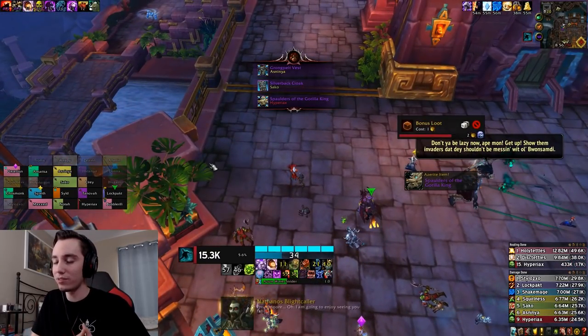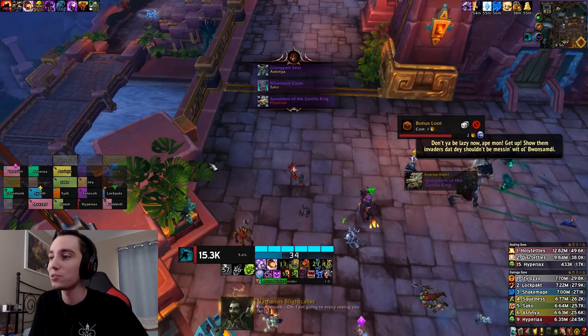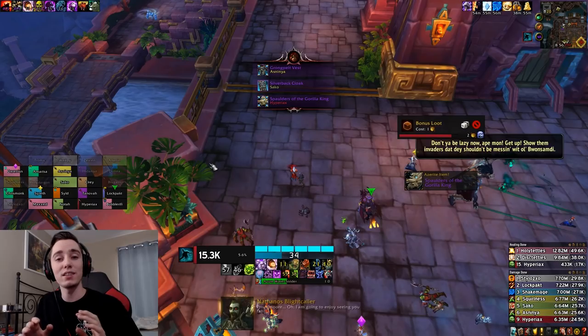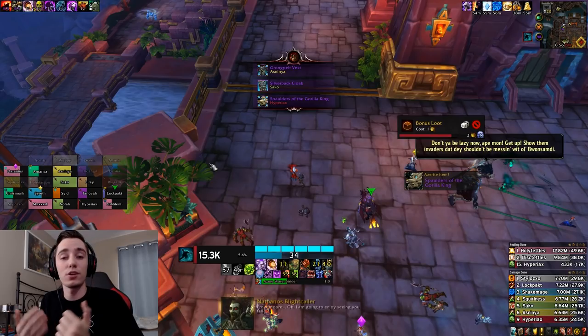I end up at 24.5k on this fight — this was a rank 2. Super messy kill, the boss died at a definitely suboptimal time, but as you can see, as long as you do the fight correctly, play around the abilities, drop your Death and Decays correctly, and get the right damage on the adds, you can absolutely get a good rank as long as you play optimally. If you have any questions about Grong or Unholy DK in general, let me know in the comments. If you want general pointers for playing Unholy DK, check out my written guide pinned in my Discord channel. Thanks so much for watching and I'll see you on the next one.